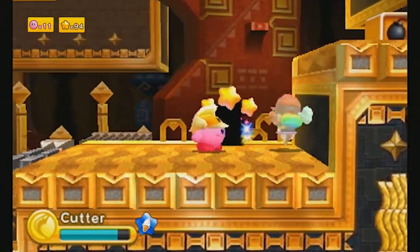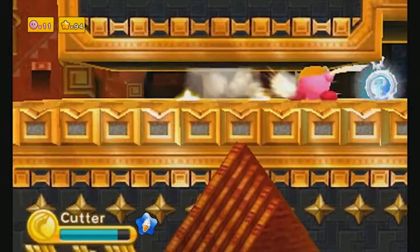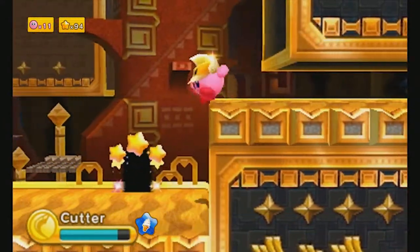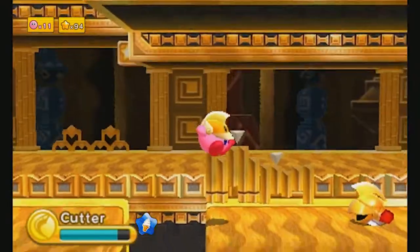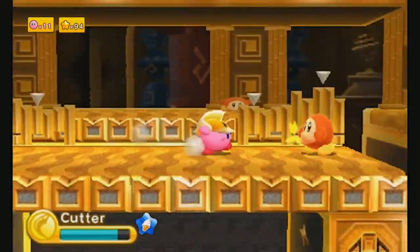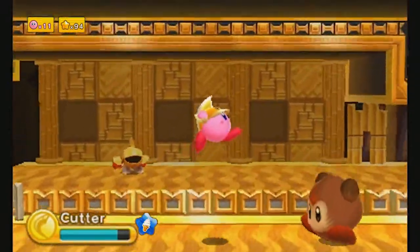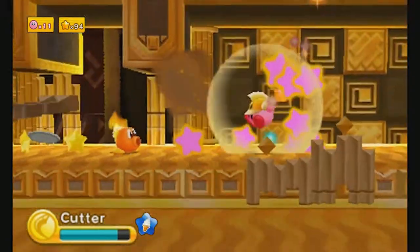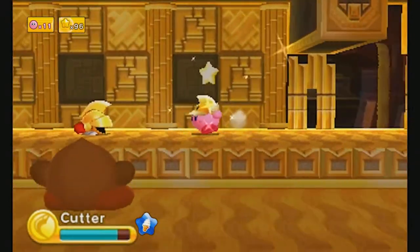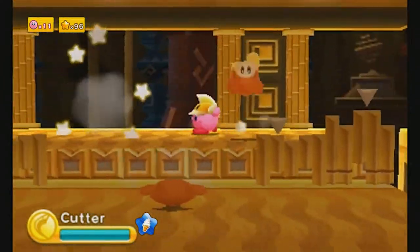After Kirby 64 introduced copy abilities to give you even more powers, the next mainline Kirby game was — Nightmare in Dreamland technically, but then Amazing Mirror. I guess they just didn't need animal bodies anymore to modify your powers and give them new effects. So I guess that's why they kind of went by the wayside. But I think it'd be fun for like one world.